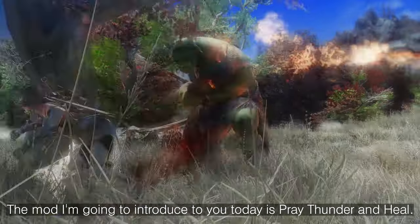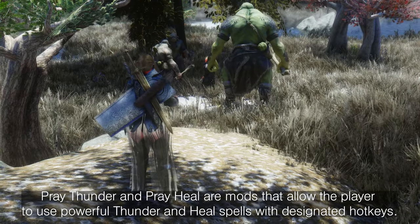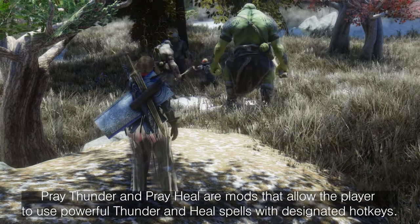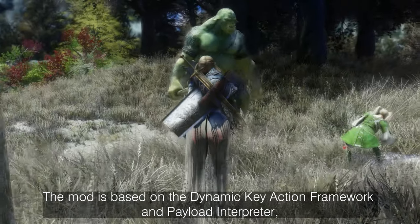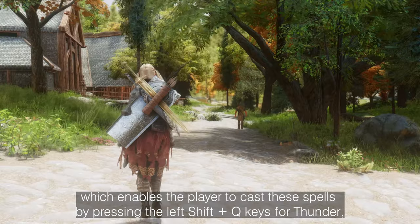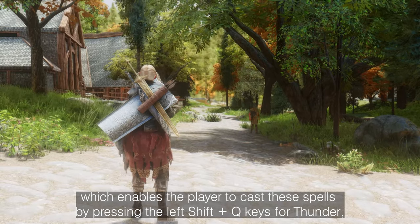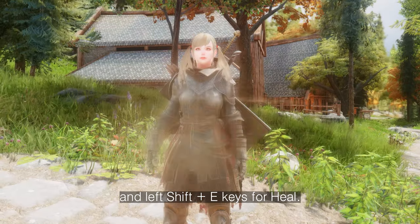The mod I'm going to introduce to you today is Prey Thunder and Heal. Prey Thunder and Prey Heal are mods that allow the player to use powerful Thunder and Heal spells with designated hotkeys. The mod is based on the Dynamic Key Action Framework and Payload Interpreter, which enables the player to cast these spells by pressing the left shift and Q keys for Thunder, and left shift and E keys for Heal.